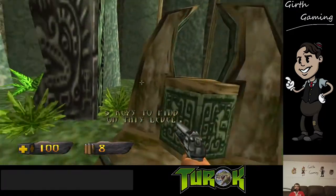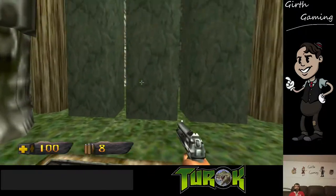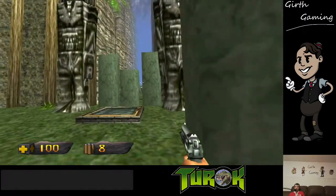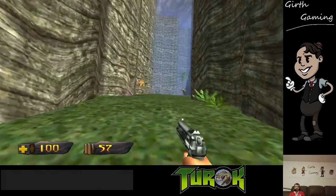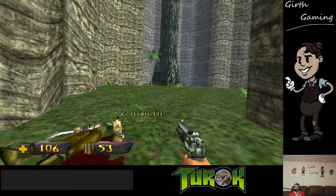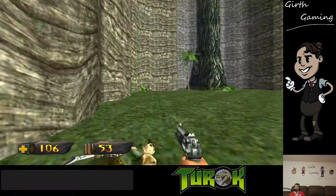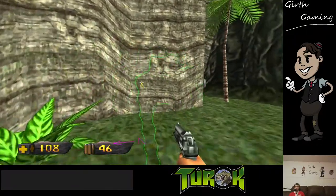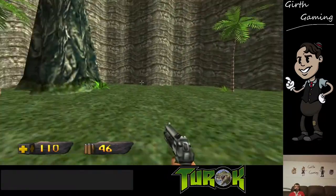So I found a key — you gotta find all the keys but you can get all the way through the level without getting all of them, and then you're stuck and gotta go back. Eventually you get to this hub. Oh yeah, you can shoot the animals too because you're a hunter. Ooh, a map — a wireframe map, neat. I keep pushing that to reload but you don't have to reload — it's one of those games.